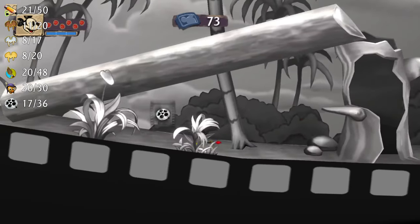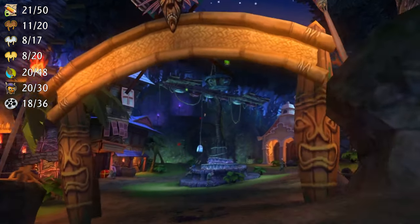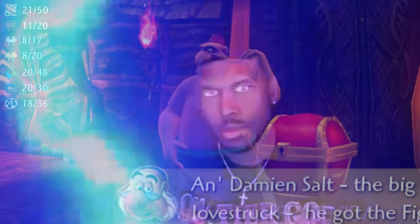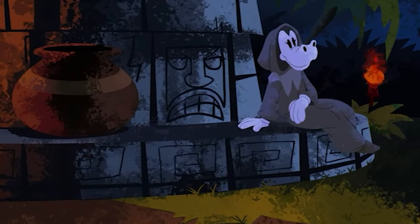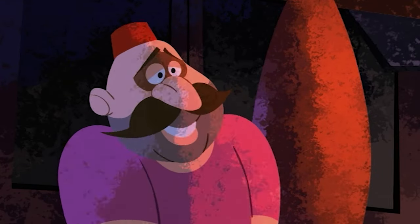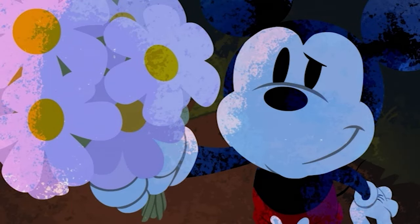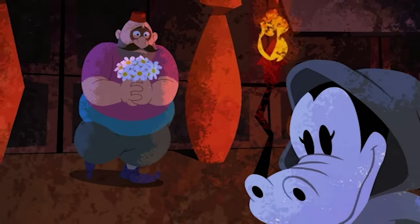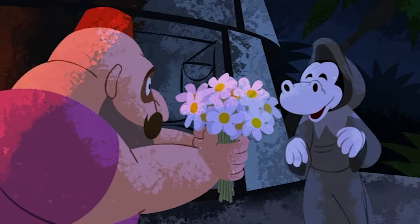On your way to Ventureland get the Jungle Rhythm Part 1 film reel. The next area is Ventureland and you'll have to do three quests for Tiki Sam, Damian Salt, and Henrietta. Damian Salt and Henrietta are the only reason why you need to do a third playthrough to achieve 100% completion besides turning in the 36 film reels to the usher. So let's talk about Damian Salt because this is arguably the most confusing part of a 100% run.